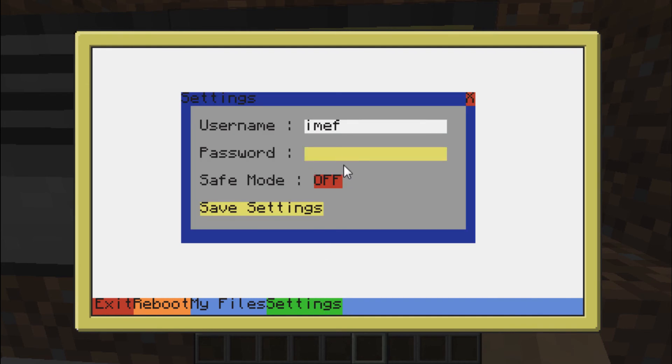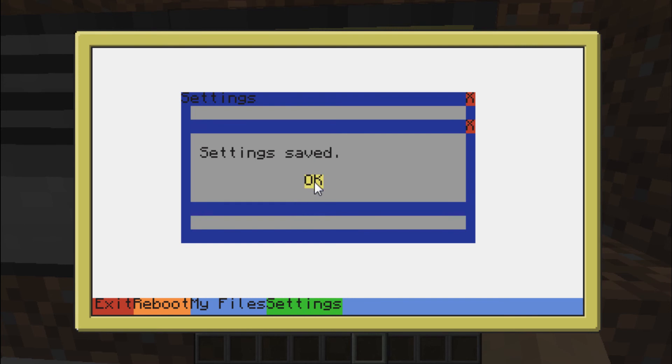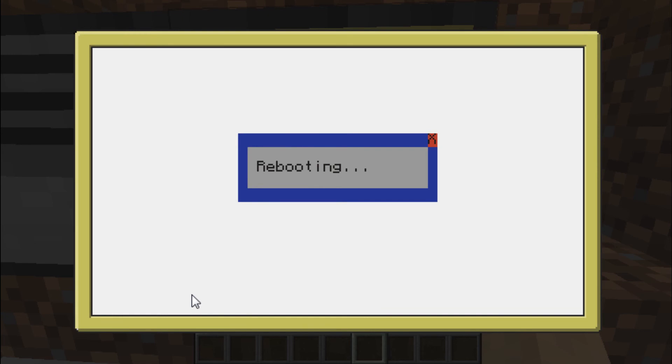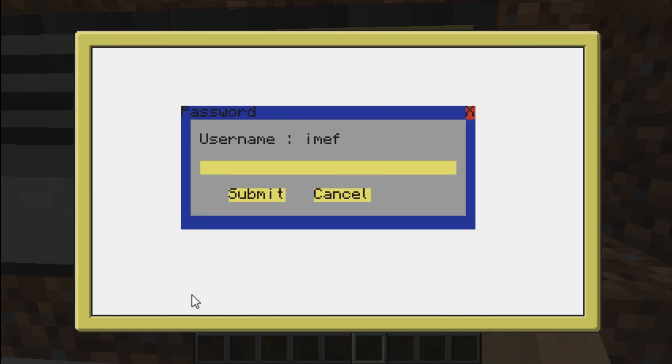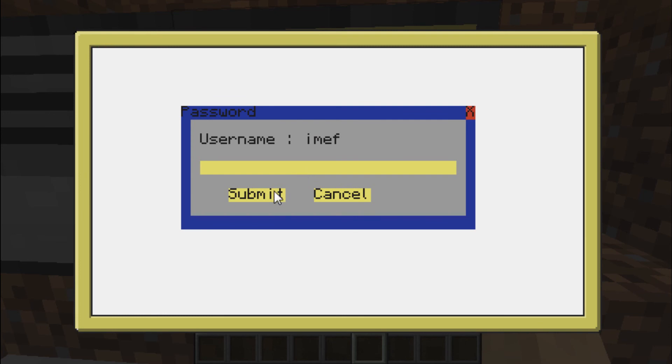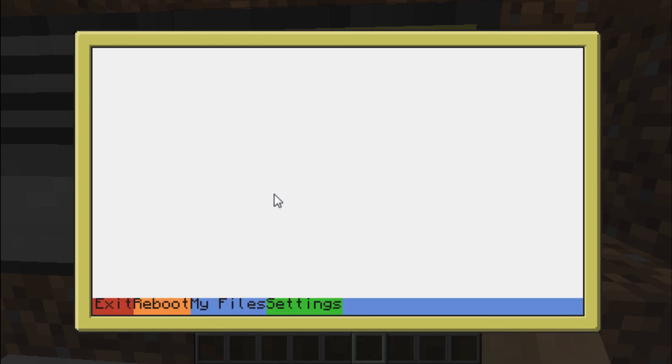Now let's set a password — how about 'pass', very original. And activate save mode, because otherwise it will not do anything. Let's save the settings — saved, awesome — and reboot. You'll see that we do not go directly to the desktop; we go to this little password prompt. If you cancel, it will shut the computer down. If you submit a wrong password it will say 'password incorrect'. Let's type 'pass', submit, and it will say 'password correct' — awesome. We get to the desktop.